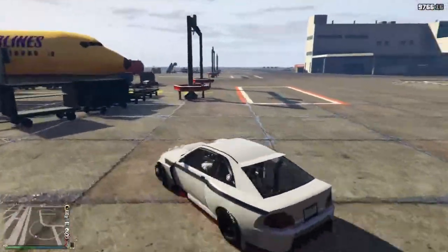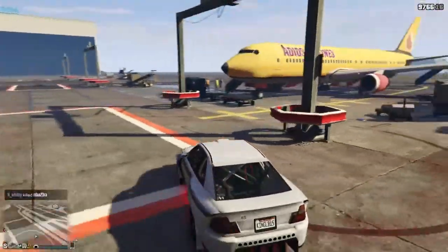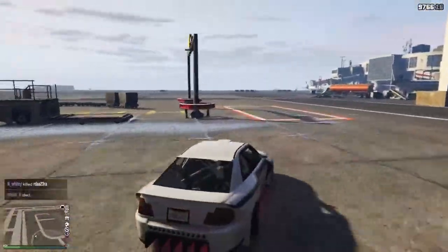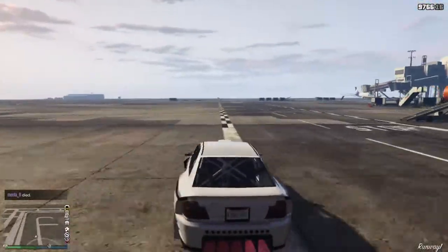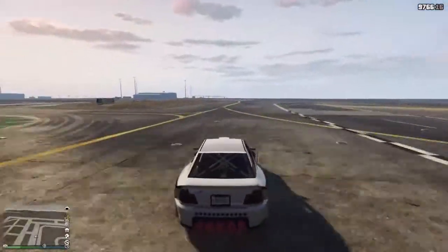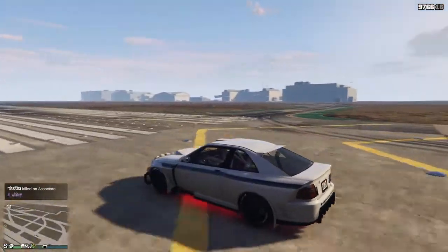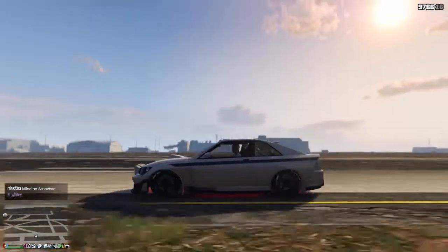You can drift around these pillars — there are a few tight corners here and there, as you can see. This is a pretty good spot; these are sort of short consecutive drifts. And if you really want to, you can fly out here and do really big, wide drifts going around. Practice makes perfect, you know what it is.